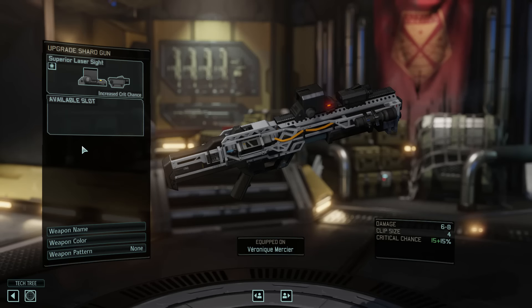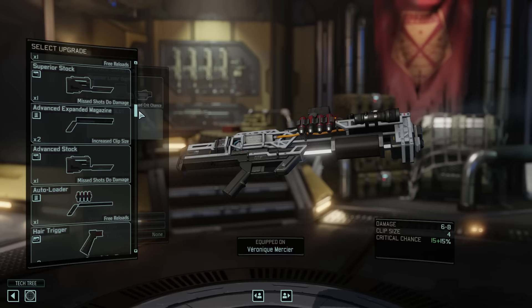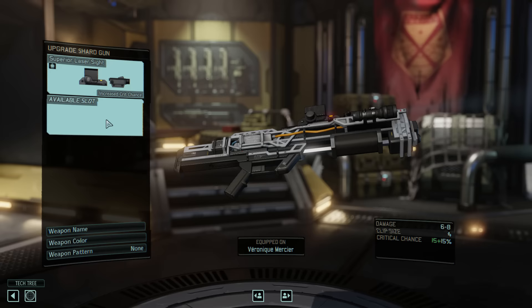Hi, this is Tapcat and today I'd like to talk to you about weapon upgrades. Let's start with the Ranger. The top priority for your Ranger's weapon should be a laser sight. This will help give him a better chance to get a critical hit and do more damage.